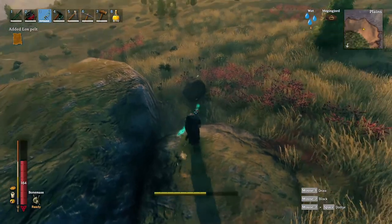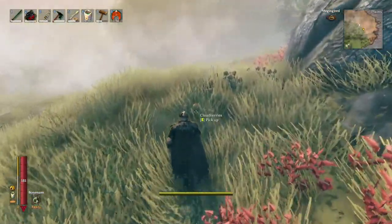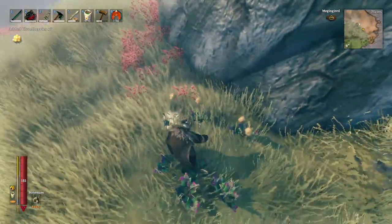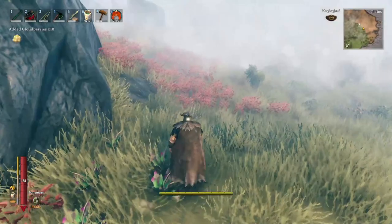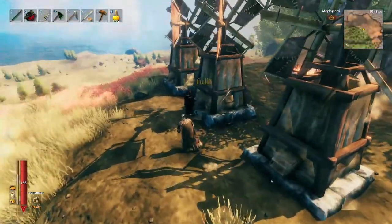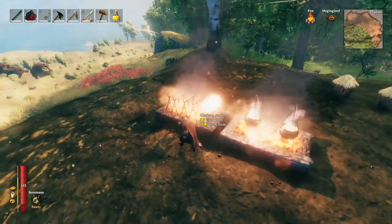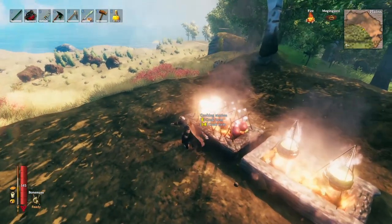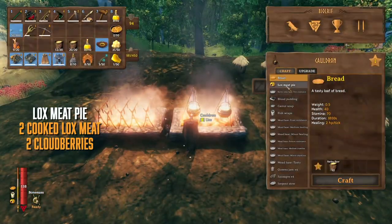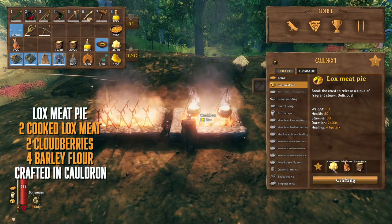Once you've got your lox meat you're going to need some cloudberries, which can also be found in the plains biome scattered around in bushes. They look like cream, crinkly, wrinkly berries and they're pretty easy to spot. The last thing you need is barley flour, which we've already explained earlier in this video. Cook up your lox meat, take it to the cauldron with the cloudberries and barley flour, and make yourself a lox meat pie.